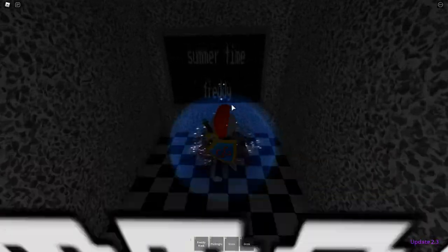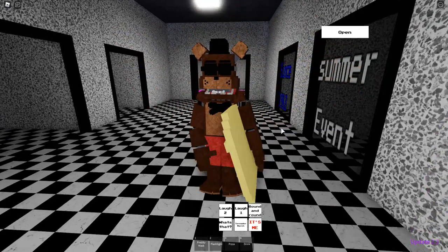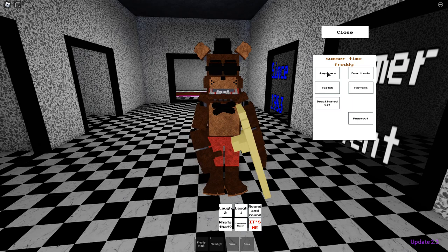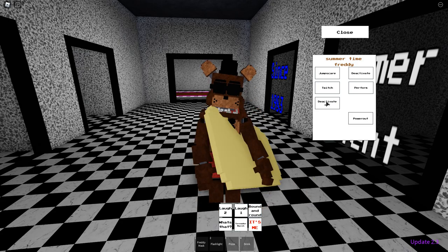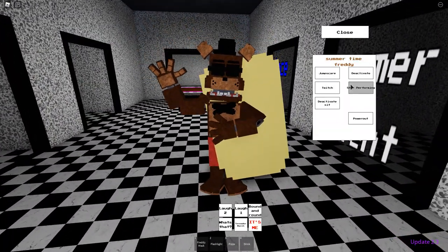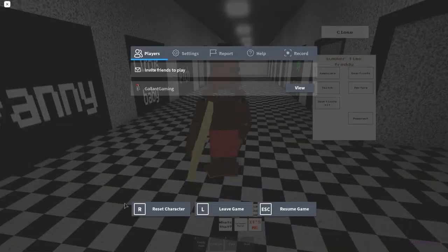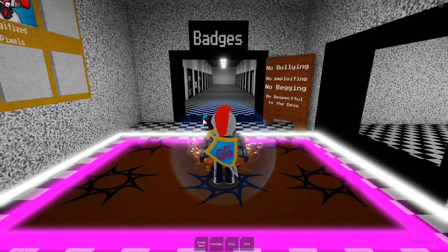The next one is the Summer Event badge morph — again, you get this just for joining. It's Summertime Freddy. He's got his boogie board or surfboard, his swim trunks, and his sunglasses. He is ready to go. It looks like he has a bunch of voice lines. Then we have a jump scare, a twitch, a deactivated sit, a deactivate, a perform, and a power out option. The boogie board's kind of cutting him in half, but we're not gonna worry about that.